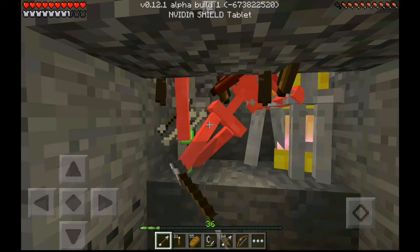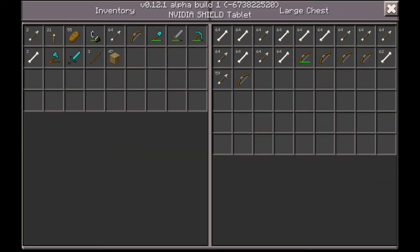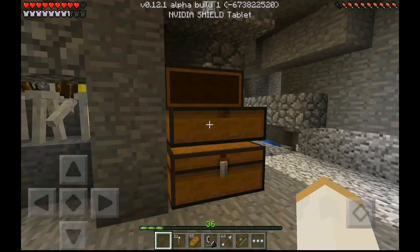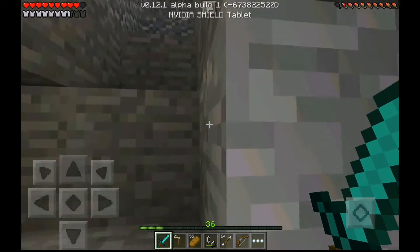If I can get them filled here — there we go, look at that, they dropped the experience! I worked up to 36 levels just so we can enchant some stuff, because today we're just gonna hurry up and get to the Nether, guys. That is my goal — we are going to the Nether, and we need some materials.